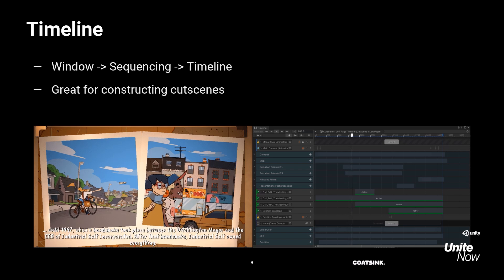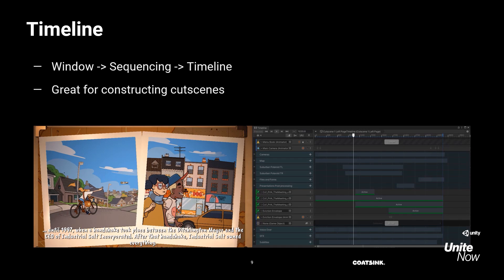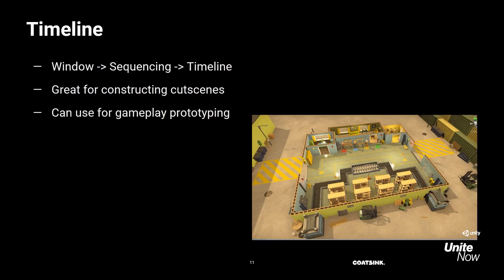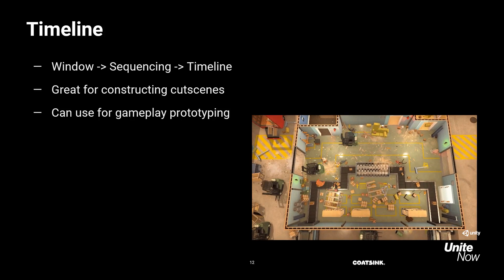Starting with the Timeline. You might already know that the Timeline is great for creating cutscenes — you have lots of control over the camera, animations, and timing. But another cool application is to use it for gameplay prototyping. You might not be sure whether a new mechanic will be fun, so why not try and build it with a Timeline before diving into code. It might look a bit silly, but it can give you a quick idea of whether something will be fun. And as you can see with the forklifts, this workflow turned out great.